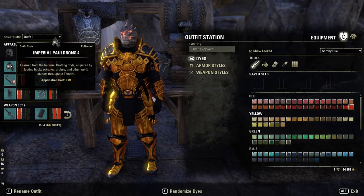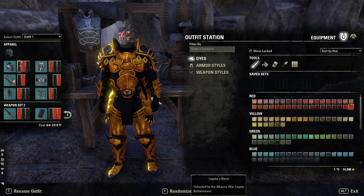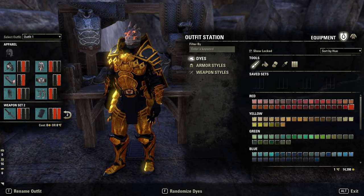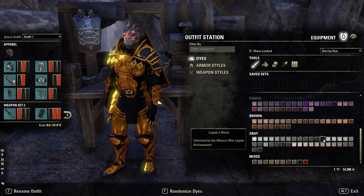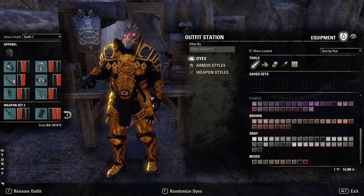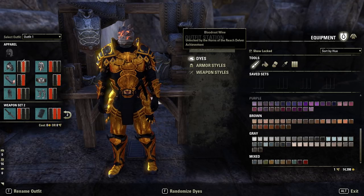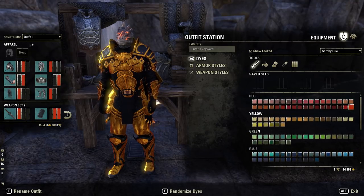Shoulders are going to be Imperial Pauldrons 4, and we're using two key dyes here. The first one is Legate Black — this needs quite a high PvP rank; if you don't have that you could go for Cold Harbor Ash Black instead. Legate Black is first row near the end on the hue panel, and Cold Harbor Ash is the very last one. The orange I'm using is Bloodroot Wine, which is for Horns of the Reach Delver — a quite hard achievement — so again if you don't have that, just adjust those orange dyes as you like.